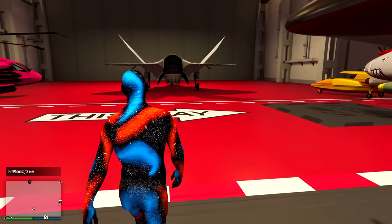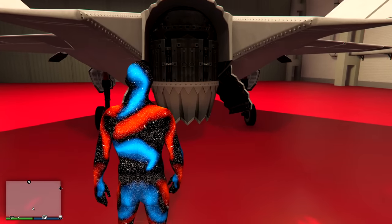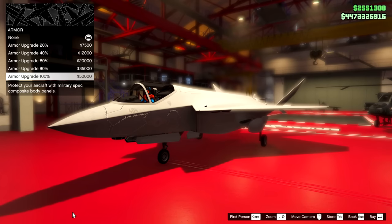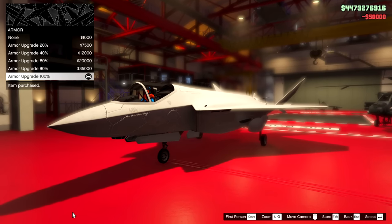The only other fighter jet I have in my hangar is right here — the Strike Force. But does it have a jet engine this big? Definitely not. $7 million with no upgrades — let's see what damage we can do. Do I add armor? I've heard that armor slows you down, but it's a fighter jet so I guess we're going to have to.